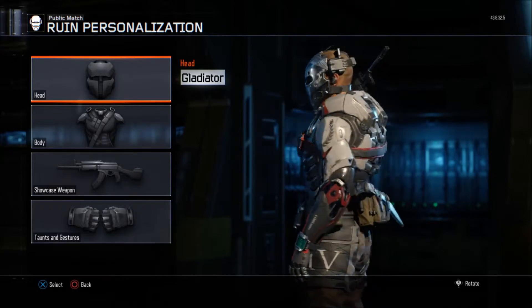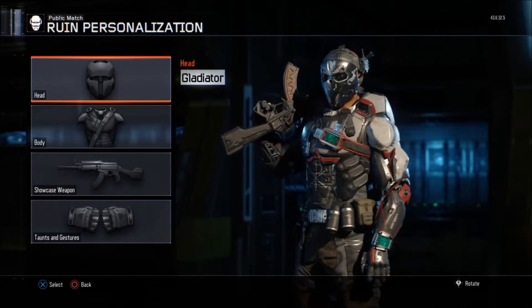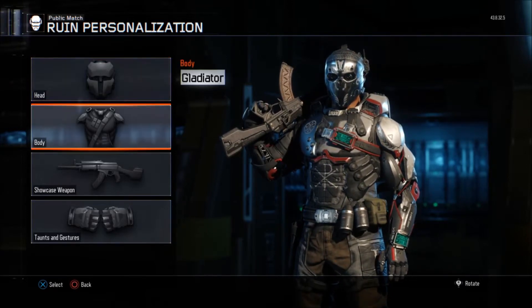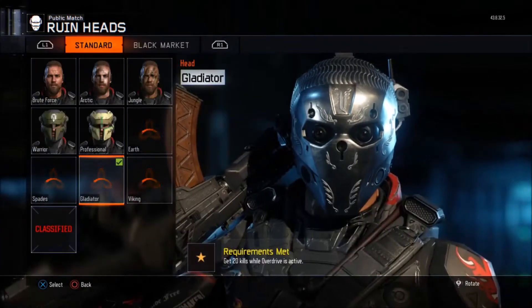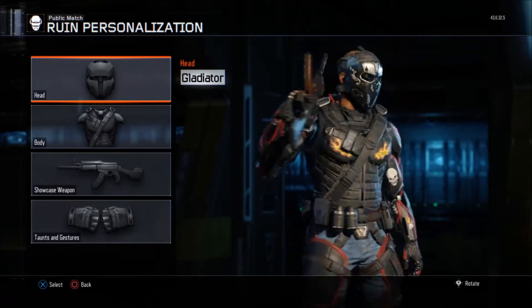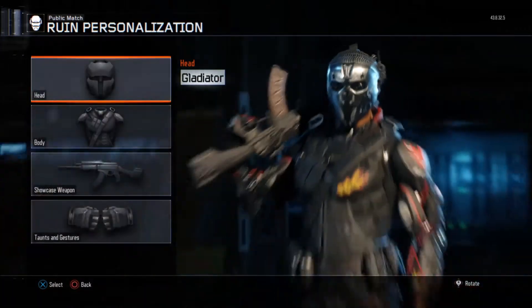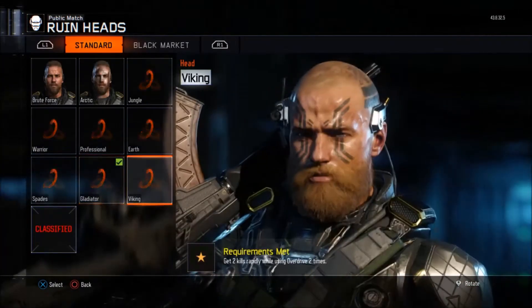Sometimes I mix Spades with Gladiator because for me the combination looks cool, but you can stay with the Gladiator body as well. The last one is called the Viking.